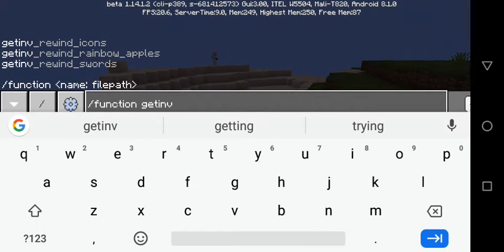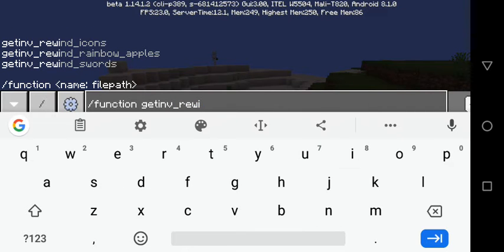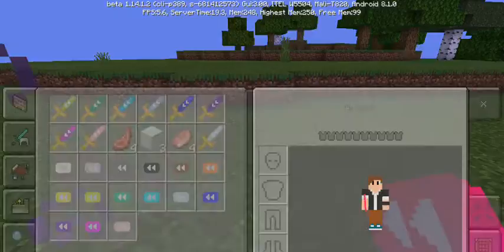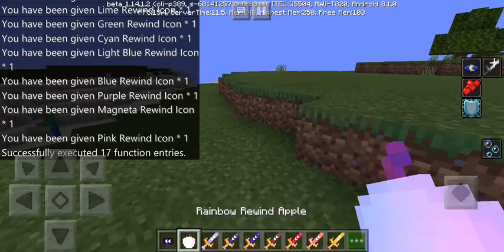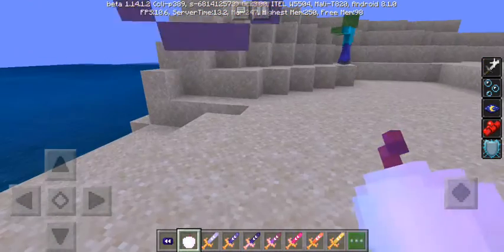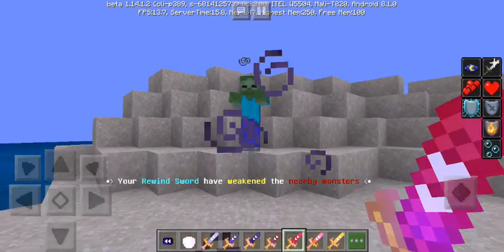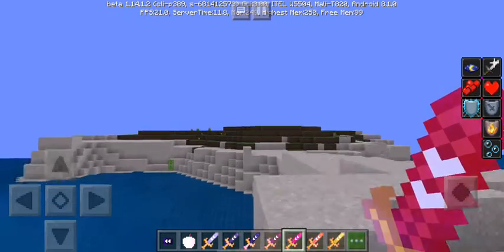We got some other rewind icons as well, guys — the black rewind icon. This is basically better than the golden enchanted apples. Let's just try these out on some zombies.